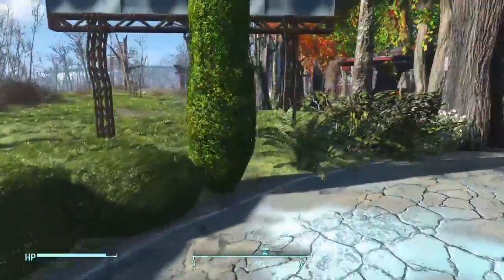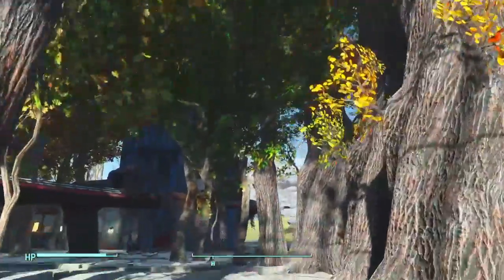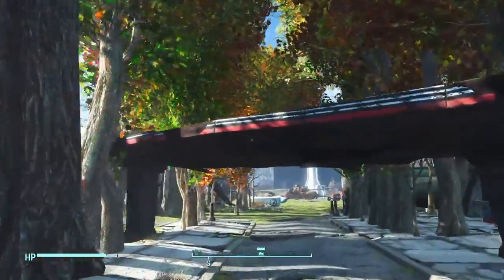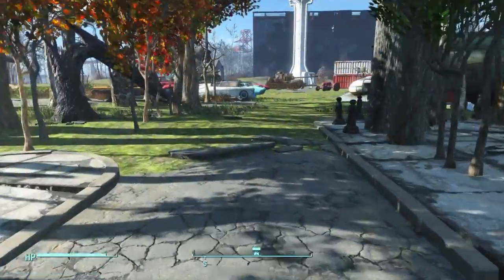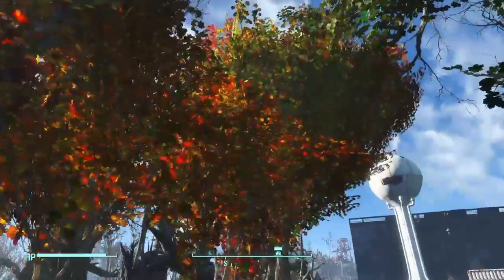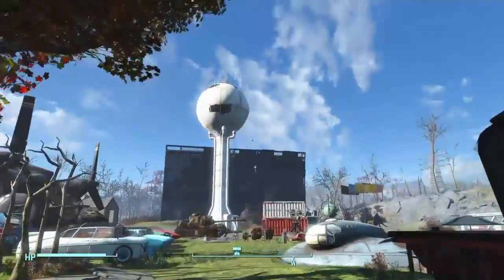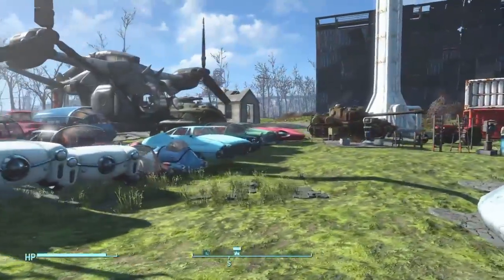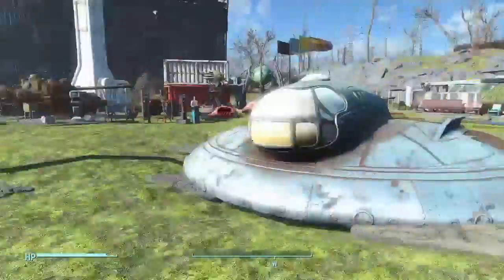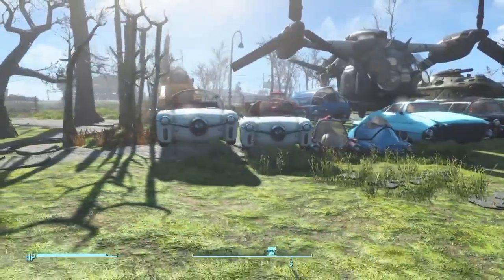So to start off, we have all of these hedges. I pretty much created a forest over here in this beginning area. It really goes well with the green grass mod. But as you can see as we walk in, there are just so many items. So we're going to start over on the left here.